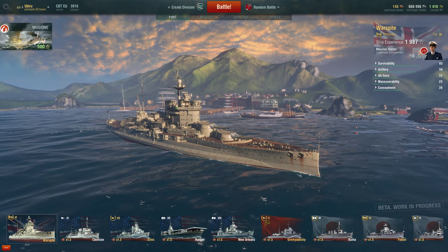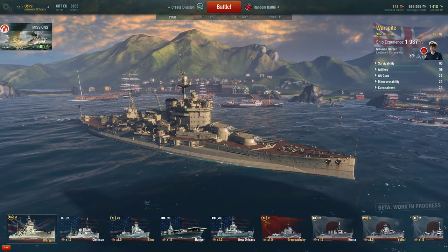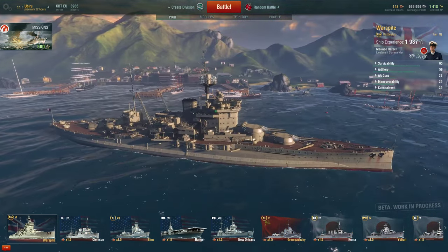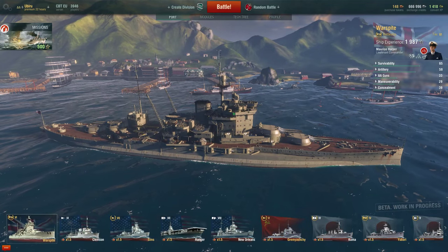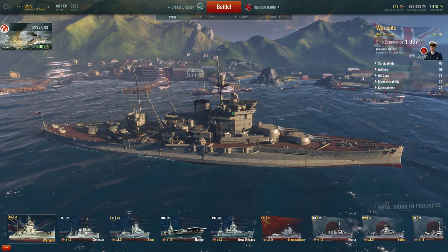This ship turns exceptionally fast and the guns do a huge amount of damage. There are however some disadvantages to having the HMS Warspite over the Fuso: the guns turn at a very slow rate of 72 seconds for 180 degrees, which is one of the worst turn times in the game, and the citadel is very weakly armoured so it's very easy to get citadel hits on this ship.